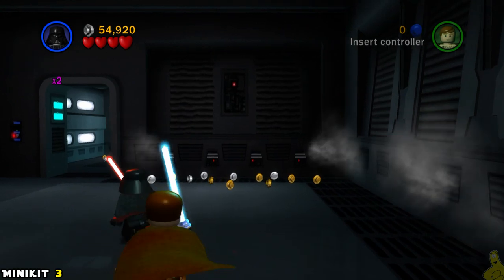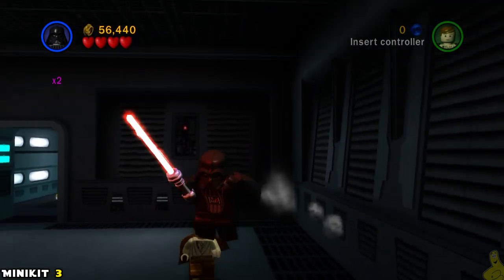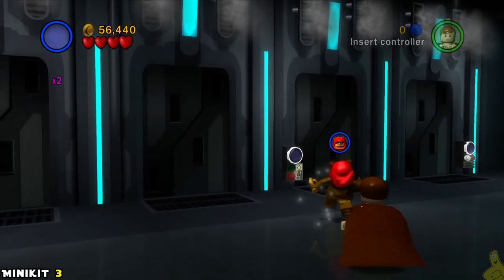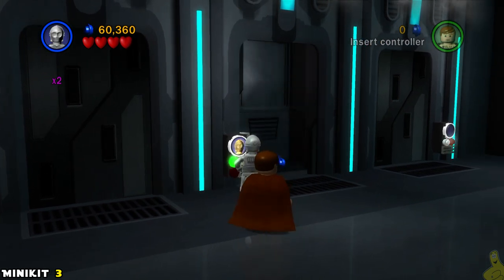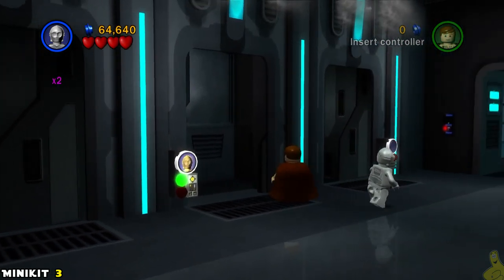We go ahead and take them all down. You can see we've got four elevators here, and it appears that three of them have some sort of panel that we can hack into. It doesn't matter which one you choose first — go ahead and step up to the plate. We open it up and — oh snap — it's a minikit! Thank you very much.